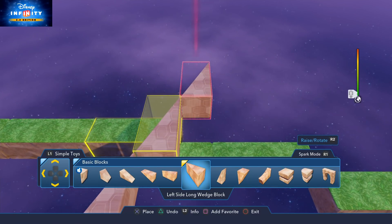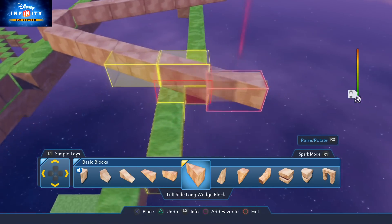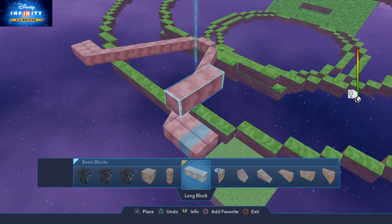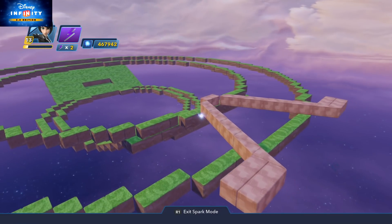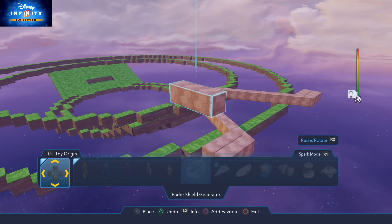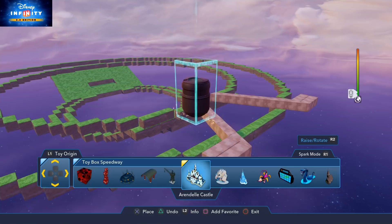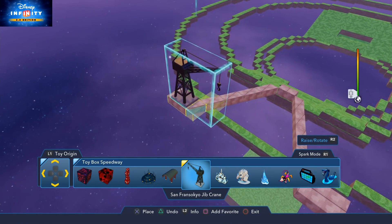Don't delete these objects yet — we still need them to point certain sections. We're going to add cranes next because the Star Destroyer won't fit after they're in place. Go to the Speedway playset in Toy Origins to find the crane. I've always wanted a use for this crane and now I have one. Stick it on the edge of the box — there are my two cranes, inspired by the Battlefront 2 Starfighter Assault mode. Repeat the same on the other side.